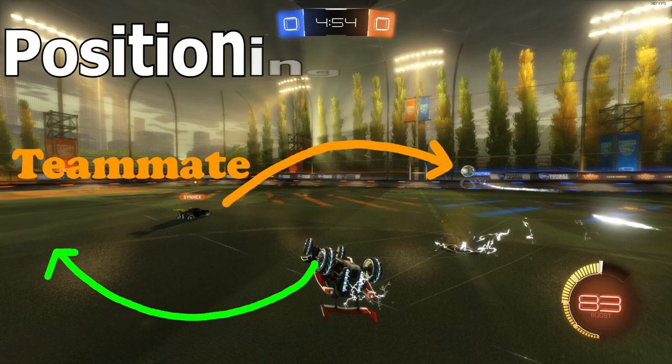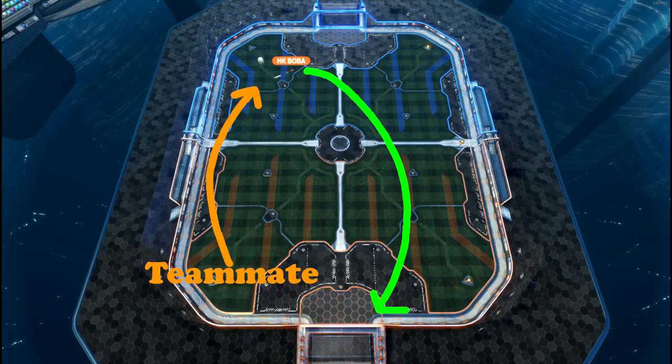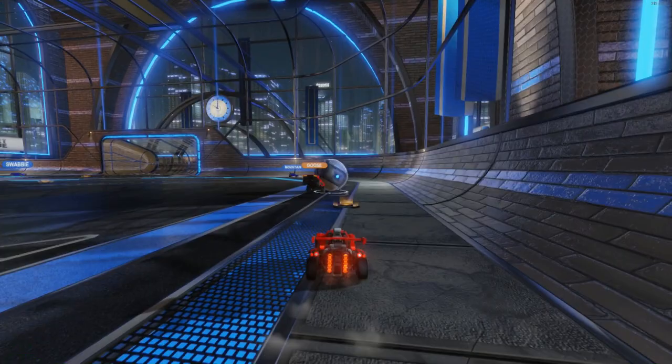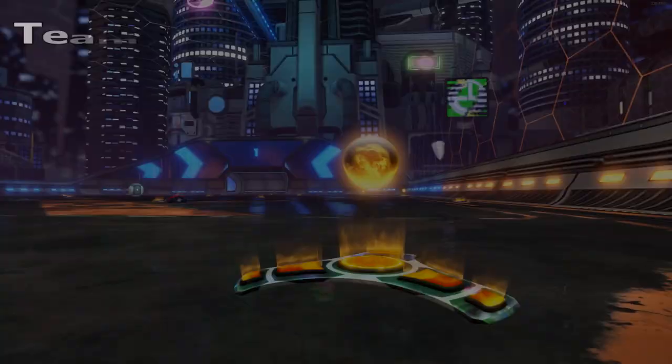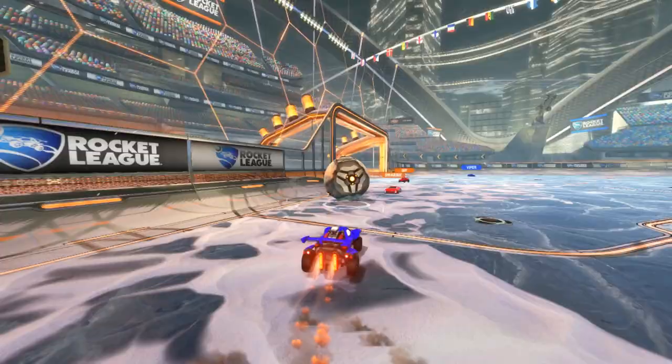Far post rotations have a lot of benefits, starting with your positioning. Going far post when your teammate is going into the play will ensure your next play starts with your car facing the ball. Going far post also means you're generally far enough from your teammates during your rotation that you never have to worry about bumping them. By going far post, you also never have to worry about taking your team's boost, since any boost you might go for on the opposite side of the field shouldn't affect what your teammate wants to pick up. And finally, consistently going far post just makes you a better teammate by improving your nonverbal communication.